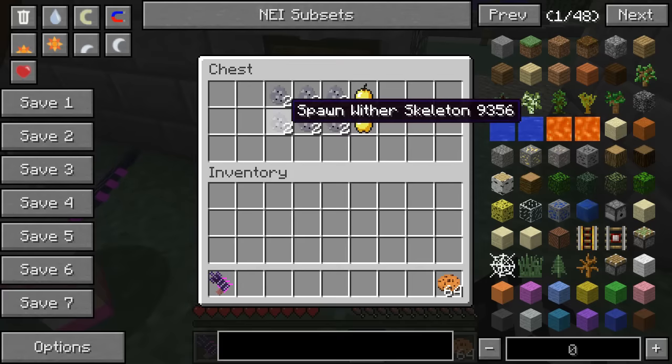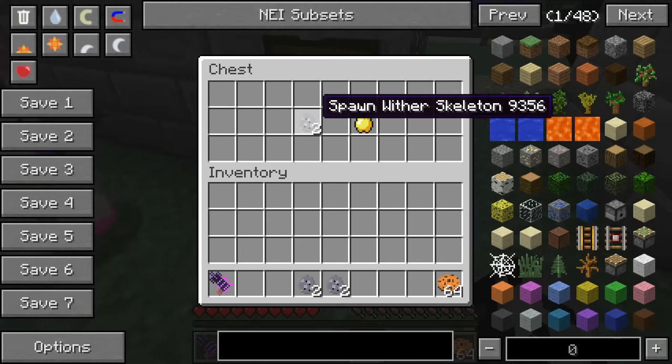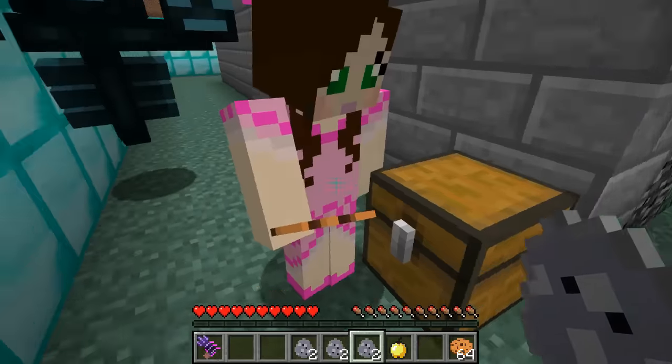For rewards today we have a ray gun with Sharpness 6, some cookies, and wither skeletons to go with the wither theme — oh, and a golden apple. The golden apple is because a wither skeleton will put the wither effect on you, so you should at least be able to survive one wither attack.